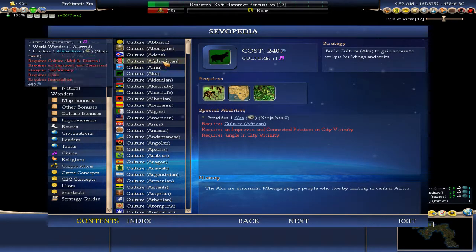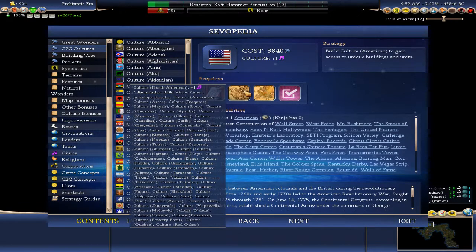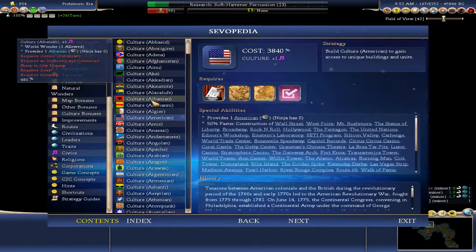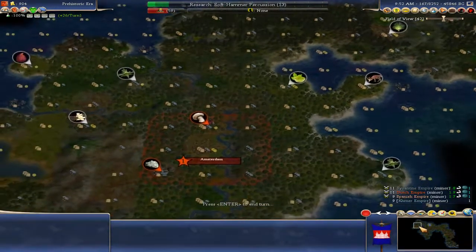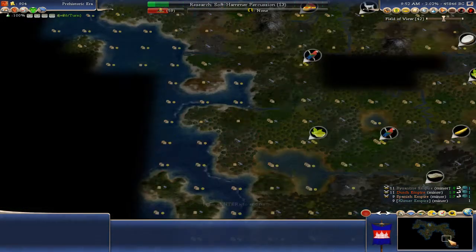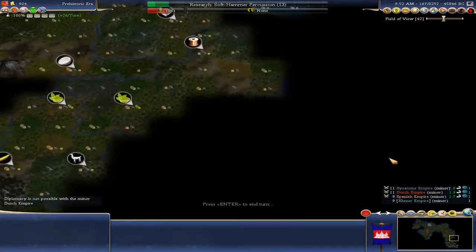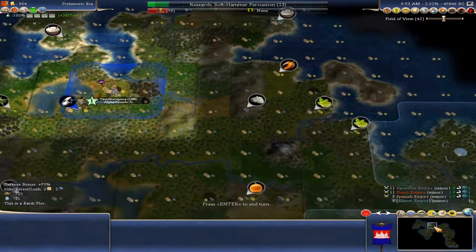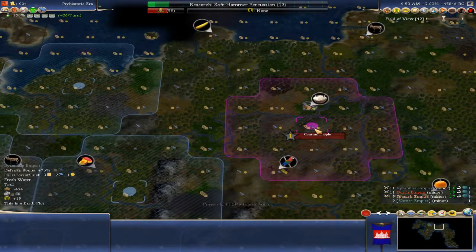Cultures like Akka, Afghanistan, and American all require a specific cultural group — for example, American requires North American. Argentinian requires South American. The Dutch civilization is part of the European group; Spanish is also part of European. We don't know what group the unknown civilization belongs to, but strangely enough, Byzantine is part of the Middle Eastern culture group.